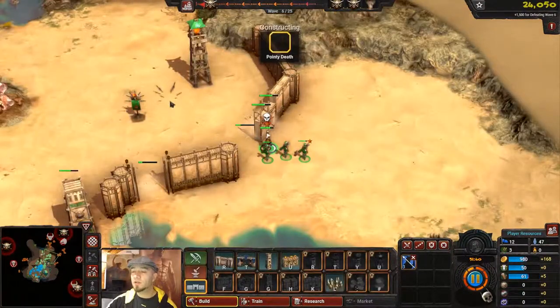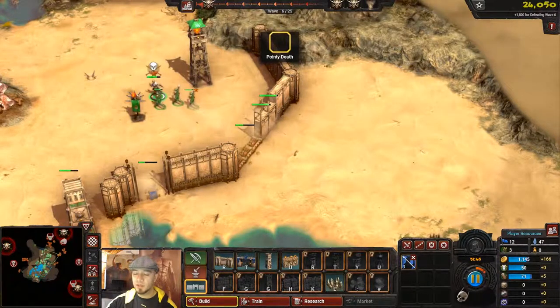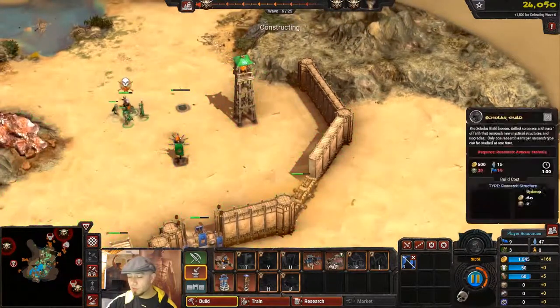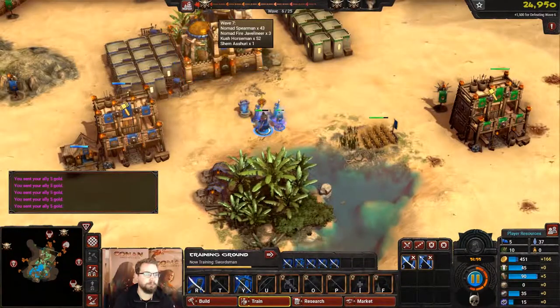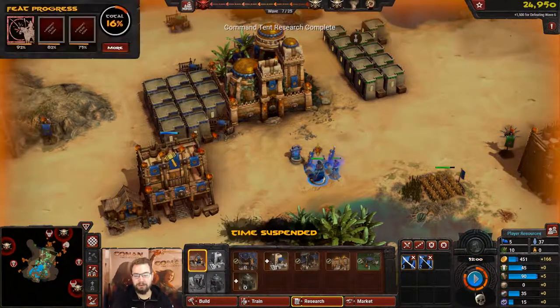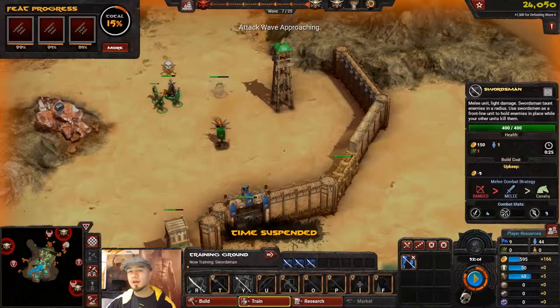Wave seven has horsemen and fire javelins — this is going to be a tough wave. If you have swordsmen, let's start building some because they will definitely cut through that cavalry. I'm researching command tents. Anytime you want, you can just pause time, suspend it completely, take a breather, start building things, start training things, and then hit space again.